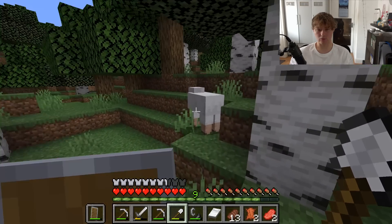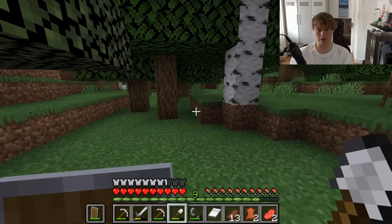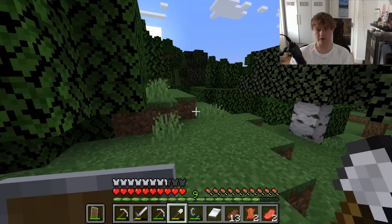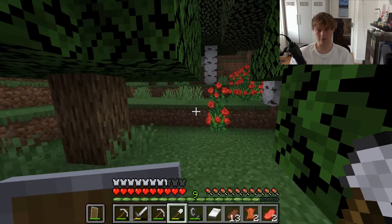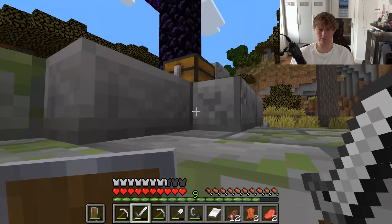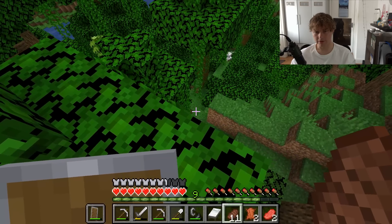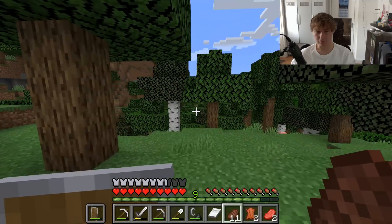I think the best way to find an ancient city would be to just dig all the way down as low as you possibly could and then dig in a straight line, because that way you're at the lowest point and you just keep going until you find one. I don't see how that is not the best strategy. Golden carrot? I'll take it.